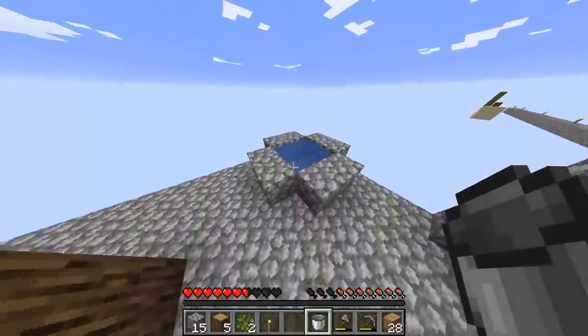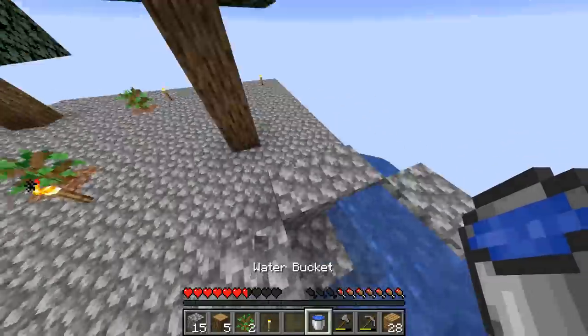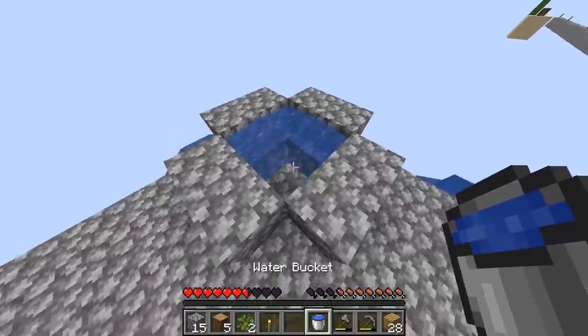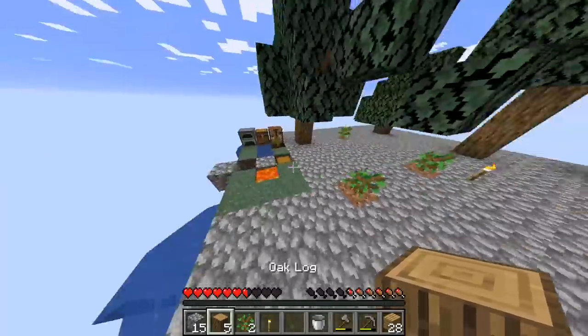What I like to do at this stage of the game just to give me security is place little sources of water all over the place, so if I ever manage to fall off I have a chance of jumping into one of these streams and saving myself. And there we have it — we've successfully childproofed the island.